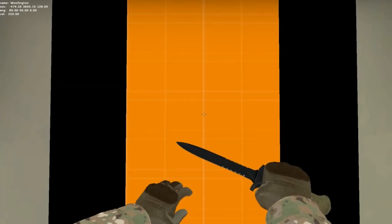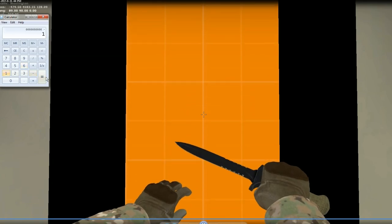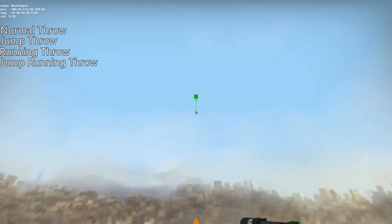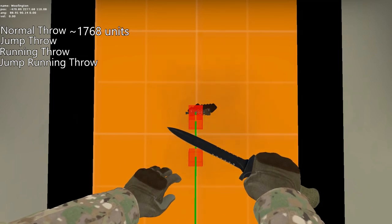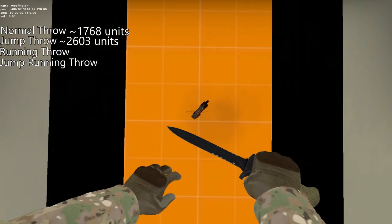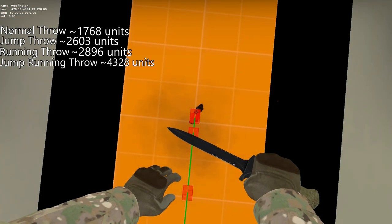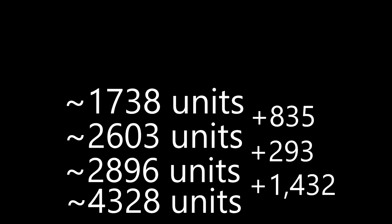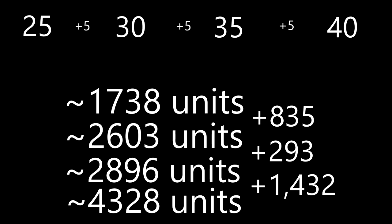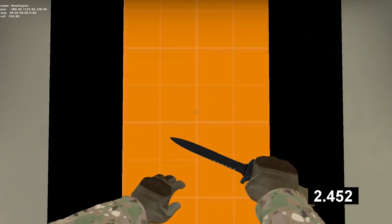Now that we have the position, we need to find out how far our throws go. All I had to do was subtract the distance it landed minus the starting middle digit. A normal throw travels around 1,768 units. A jumping throw travels around 2,603 units. A running throw travels around 2,896 units. And a running jump throw travels around 4,328 units. I say 'around' because of the seemingly absent pattern — with angles there was a clear pattern in multiples of 5, but there wasn't one when measuring distance. I compared it with time measurements and with them all being within a unit of each other, I don't know what to do.